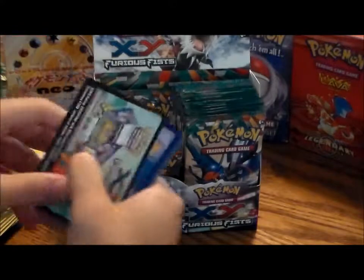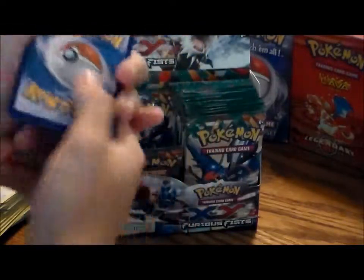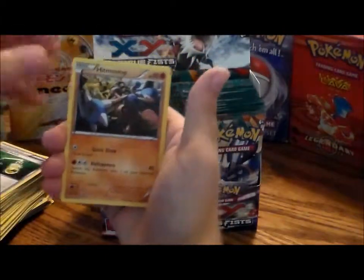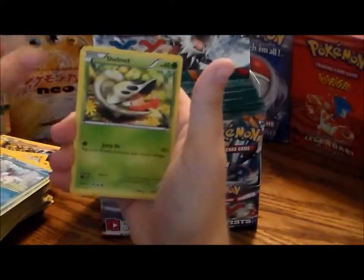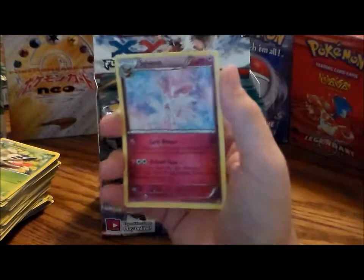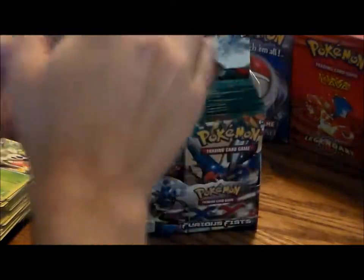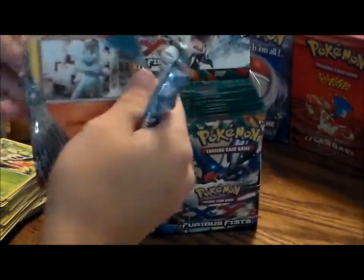If you guys are getting the new Pokemon games, be sure to friend me — I'll make a video of my Nintendo ID if enough people want to battle or trade. Starting this pack with an Amoura, Energy Switch, Hitmontop, Mienfoo, Pulse, Poliwag, Cubchoo, Shelmet, a reverse hollow Poliwag — and a Sylveon! That's pretty cool. They make him underrated on the card but in the game he's amazing, especially with affection.